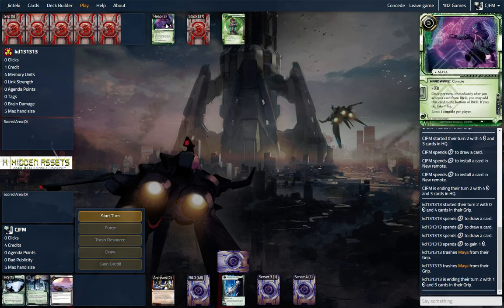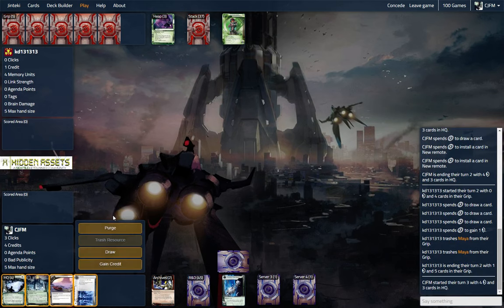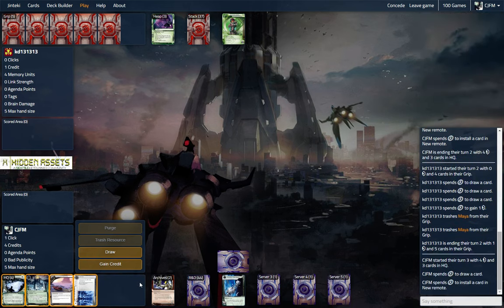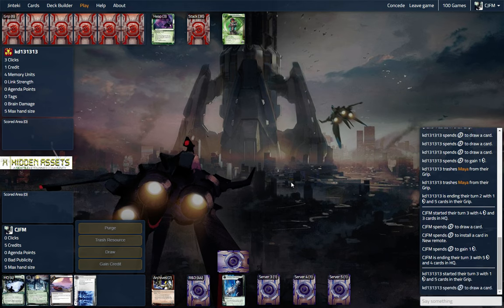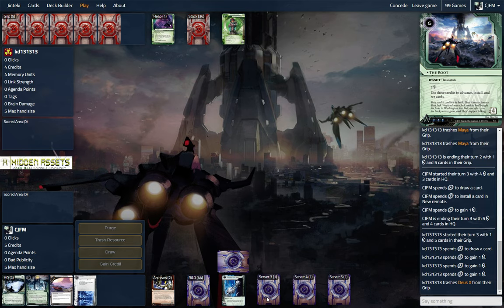Not so fun on Jinteki.net because there's just not enough space on the table, so we're going to end up making this incredibly small over the course of this game, and hopefully it doesn't cause any of you viewers too much discomfort. Trash is two. I must have three Maya in hand — how weird. We really just want to throw things out there, so let's draw and see what we can find. New remote. We're in 54 cards with the Museum of History. Hopefully we'll find one soon, though getting the root online is also awesome.